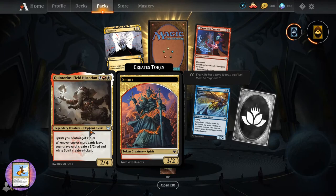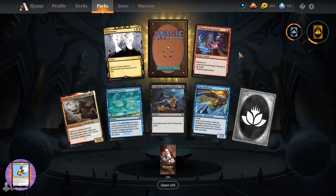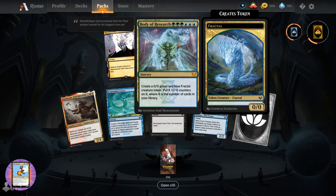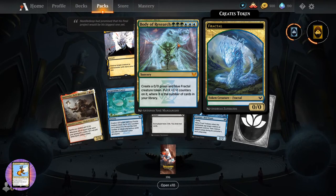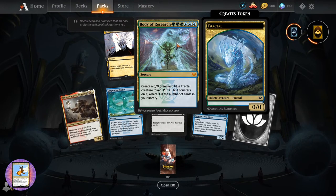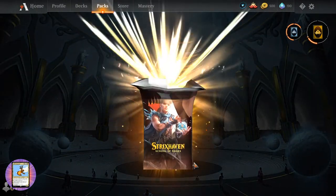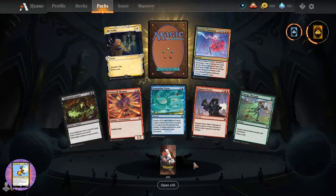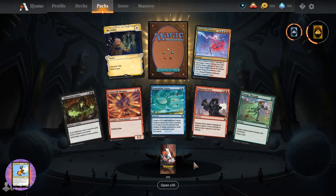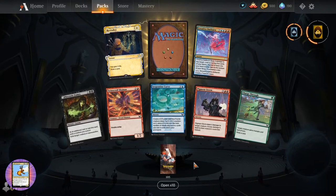Quintorius Field Historian - Elephant Cleric. What else have we got? Eliminate. Start from Scratch. And a mythic Body of Research - and this is that insane one. Put X plus one plus one counters on it where X is the number of cards in your library. Thanks Jackfrager - rebound means if you cast it from your hand, as it resolves, exile it, then at your next upkeep cast it for free.